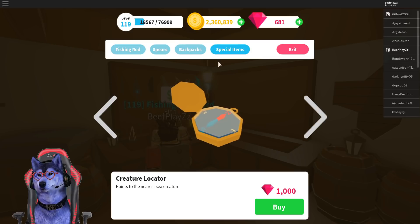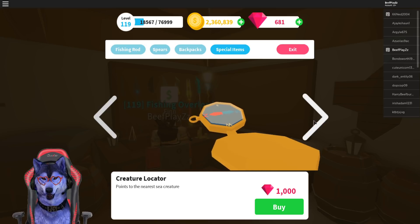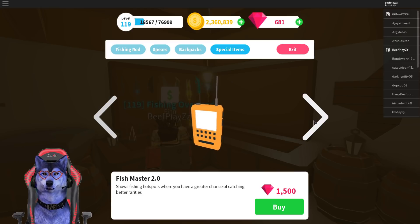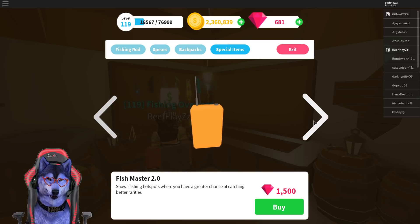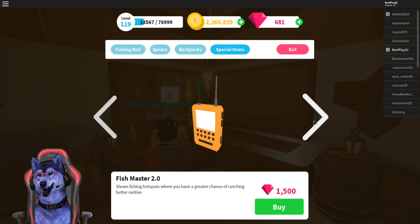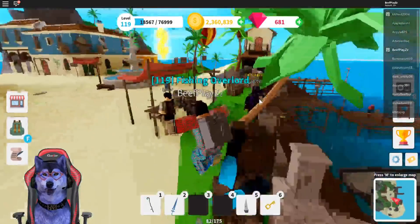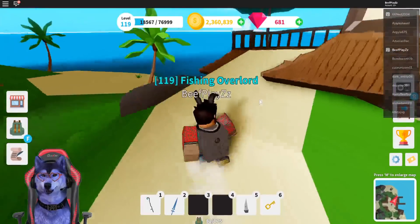With special items, you don't need it, but it will help you find the peak locations within the waters if you're a lower level. What you will need is the Fish Master 2.0 — it costs $1,500 unfortunately. There's an in-game way of actually getting gems now, so you can use that to get your fish. Pretty much what this does is it shows you the locations on the area. But at level 40, you don't really need it unless you want to be getting mythic fish every time.